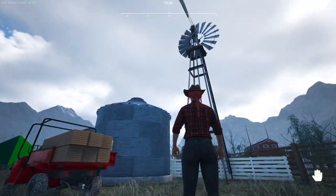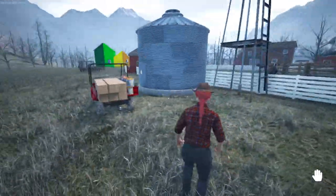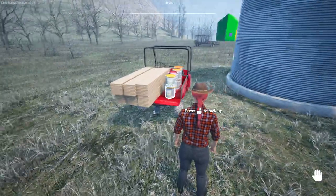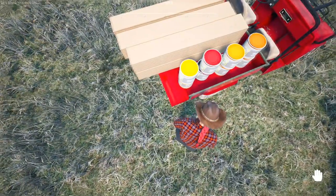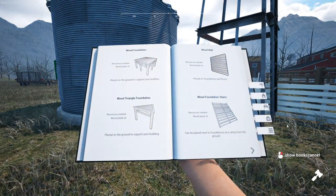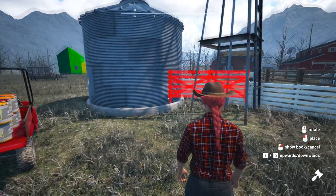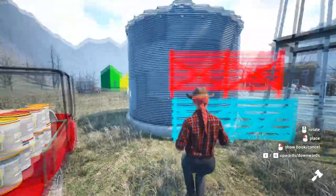Today I'm going to show you how to paint items we thought were unpaintable. To start us off, I've got a car full of wood and paint that shows some nice fall colors for Halloween. To do this we need our building book — get a fence — and I'll build this as closely as possible.